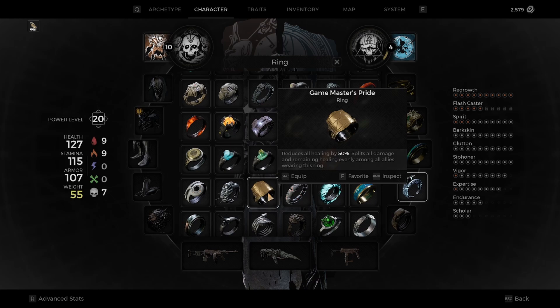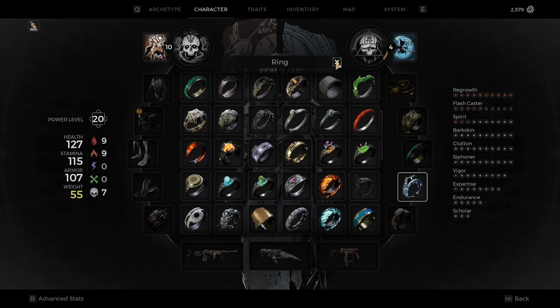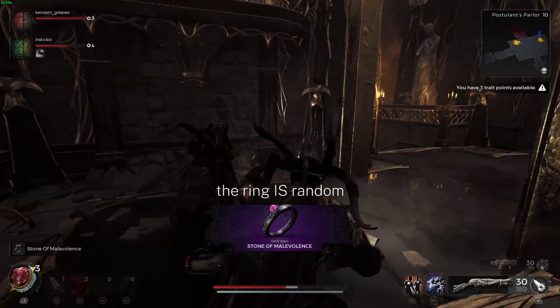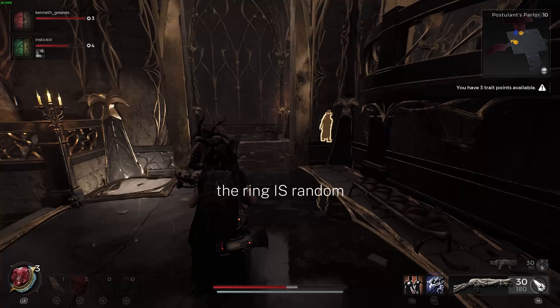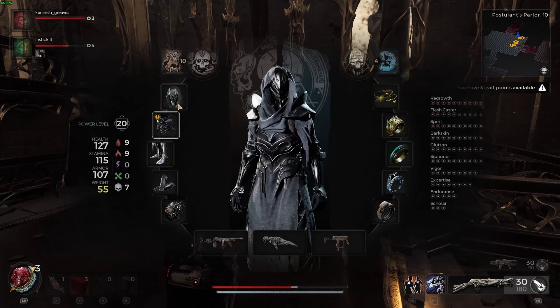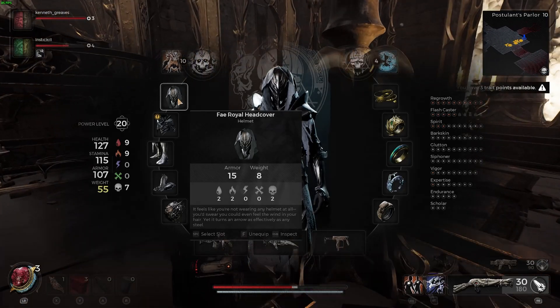The co-op ring is called the Game Master's Pride — it reduces all healing by 50%, but it splits all damage and remaining healing evenly among all allies wearing this ring. The other ring we found in one of the open areas — I don't know if it's random — was the Stone of Malvalence. There is also a trait point you can get and the full Fae Royal Armor Set.